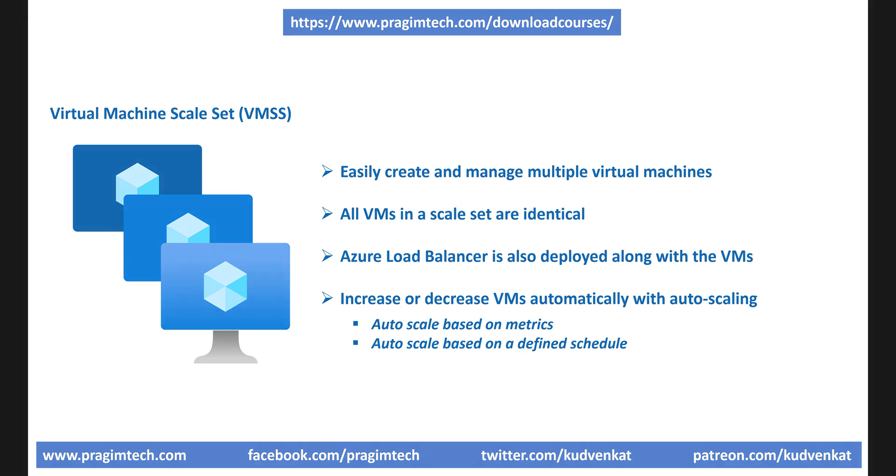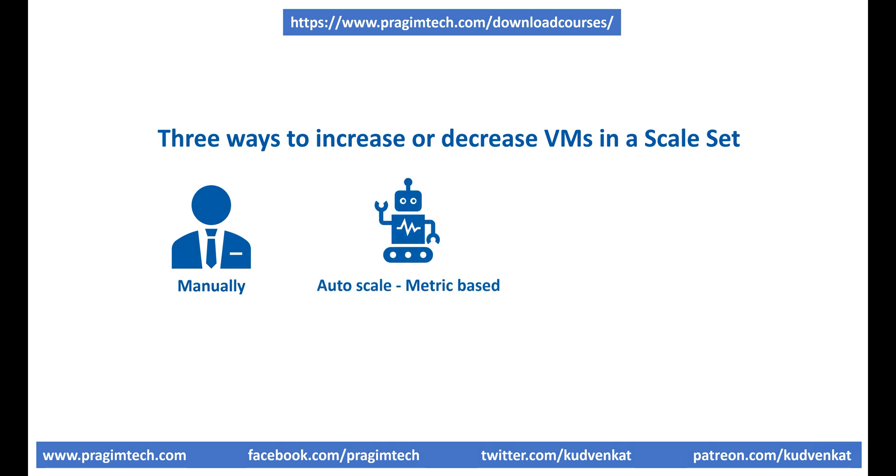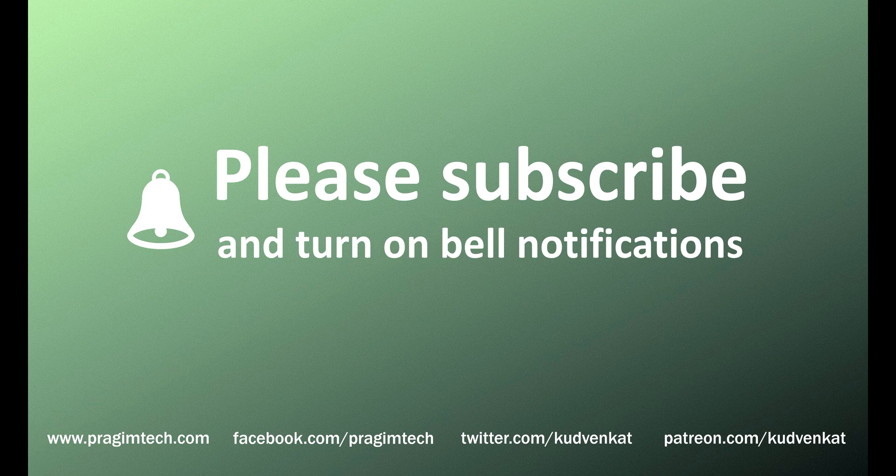So there are three ways to increase or decrease VMs in a scale set: manually through the Azure portal or the Azure APIs; auto scale based on metrics; or auto scale based on a defined schedule. If this is a bit confusing at the moment, don't worry — in our next video we'll create a Virtual Machine Scale Set and see all of these in action. That's it for this video. Thank you for listening.